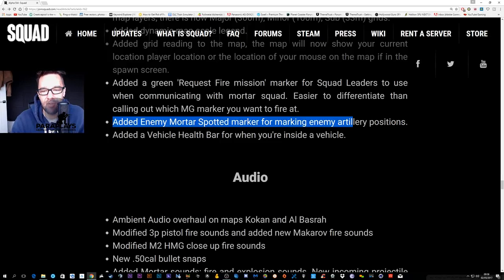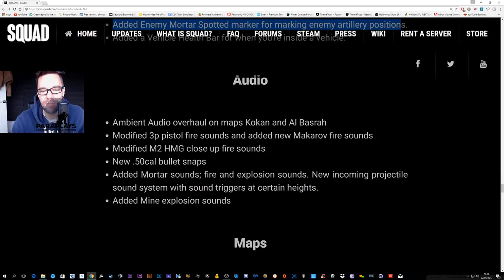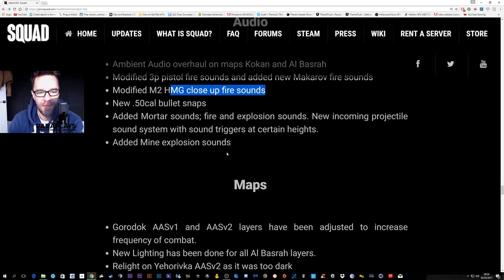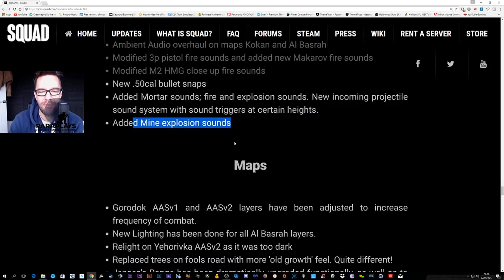They've added an enemy mortar spotted marker for marking enemy artillery positions. On audio: there are new sounds on Kokan and Al Basra, new pistol sounds, modified HMG close-up fire sounds, new 50-cal bullet snaps, mortar fire and explosion sounds — which are absolutely incredible — and mine explosion sounds. Watch your ears on those.